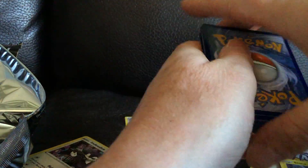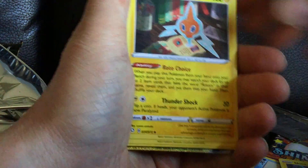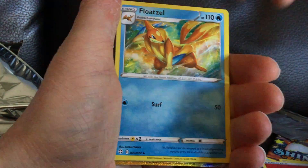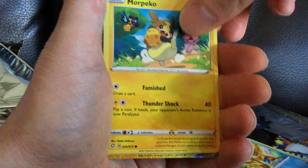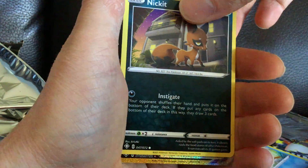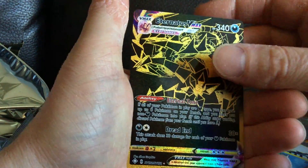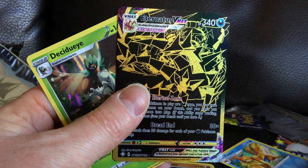So far so good though. Those aren't considered pretty good hits. We got something there — I can see it. So that's cool, we're onto something here. Hopefully it's something nice. I can see something at the bottom — it looks gold. What could this be? What do we got? Ooh — Eternatus VMAX! Nice. Wow, that's a pretty cool looking card. Sheesh. Awesome.